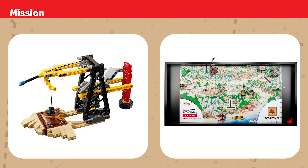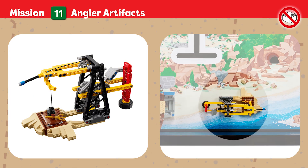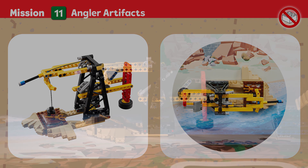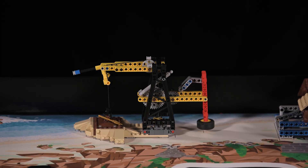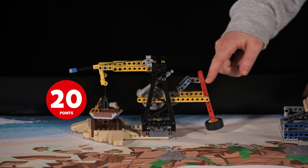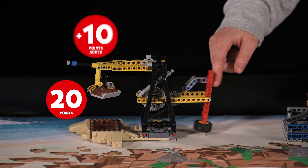Mission Eleven: Angler Artifacts. Your team has discovered some interesting artifacts at the port. Use the crane to excavate the site. Points are scored if artifacts are raised above the dig site. Bonus points are awarded if the crane flag is at least partly lowered.